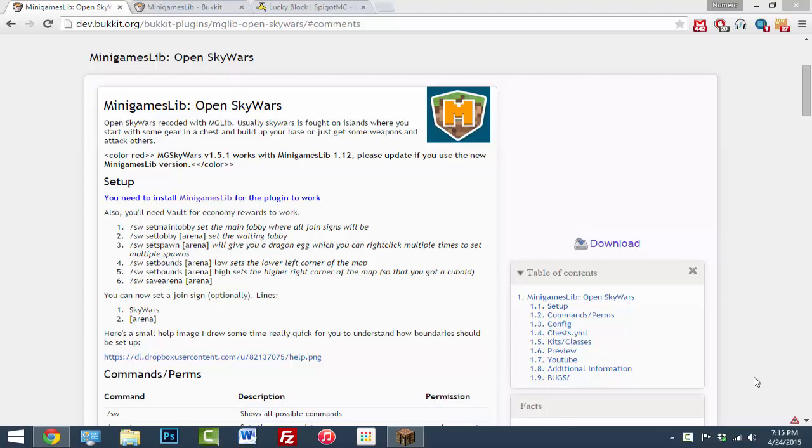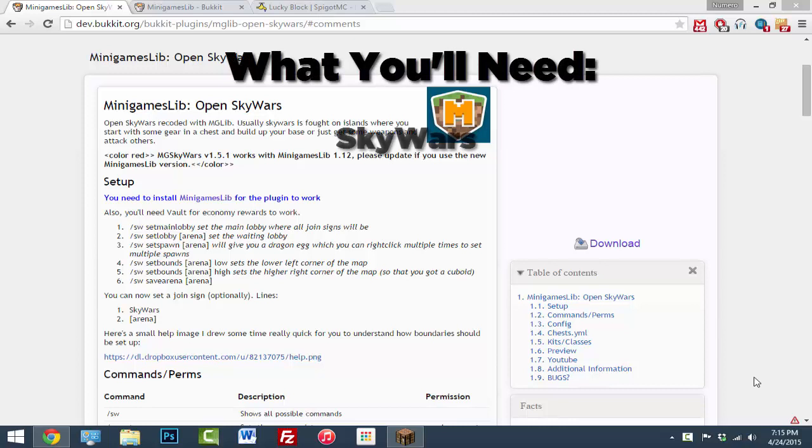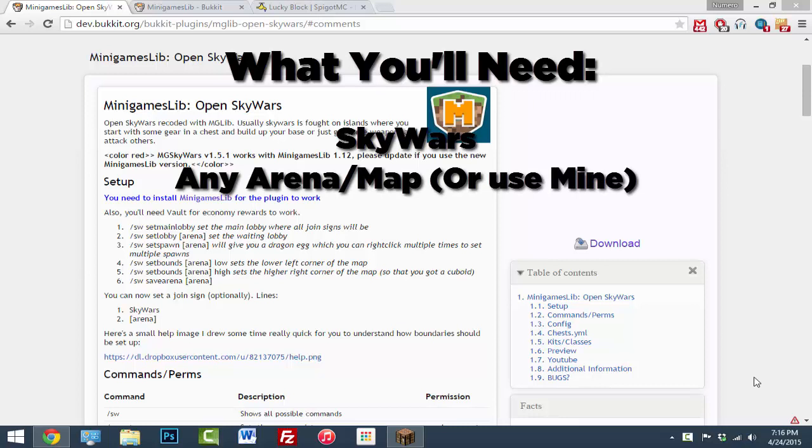What's going on guys, today I'm doing something that I just thought of on my own and I'm pretty proud of it — I'm going to combine a couple plugins together to form the Lucky Block Wars minigame. It's going to be pretty sick and exciting. Let's talk about the plugins you're going to need: you'll need the SkyWars plugin, but of course you don't have to have a SkyWars map — it doesn't have to be in the air or on islands, it can really be anything.